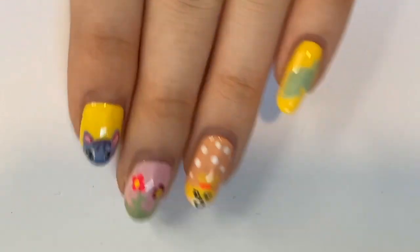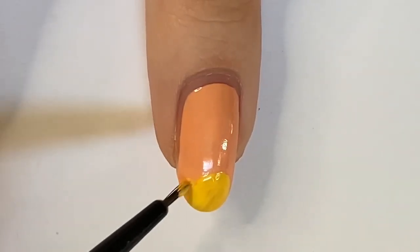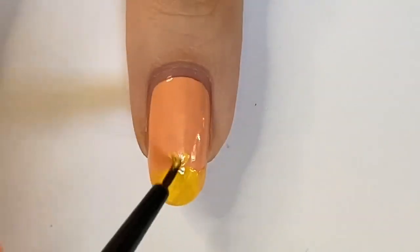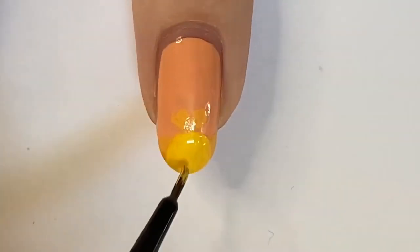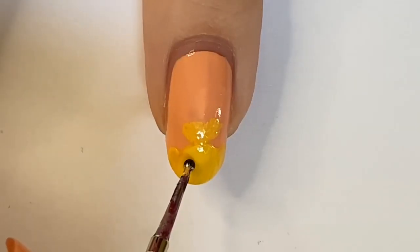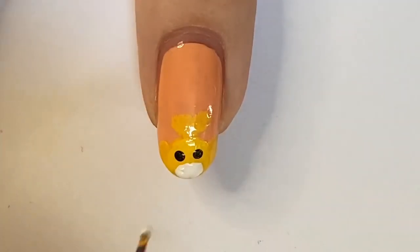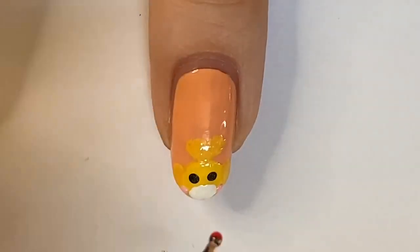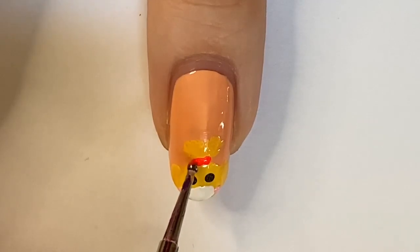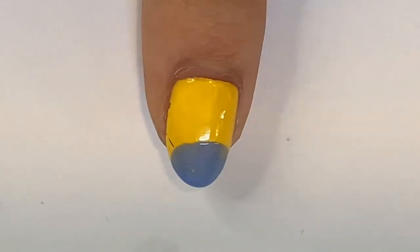I have three designs to show you. If you want to see the fourth design — the little floral design — head over to my TikTok account. The first design is inspired by Isabelle, one of the very popular Animal Crossing characters. Start with two shades of yellow, one lighter and one darker, and create the shape of her head, little ears, and the fluff on top. Do a second coat, then create her eyes with two dots of black, add her muzzle with some white, her cheeks as pink dots, and her little hair tie. Let everything dry between coats.